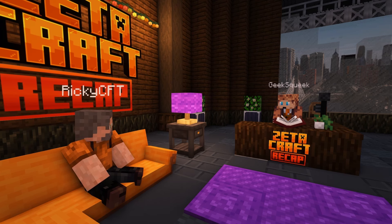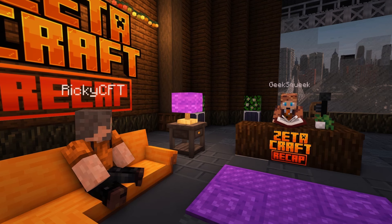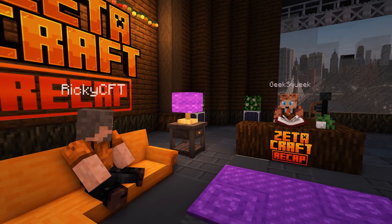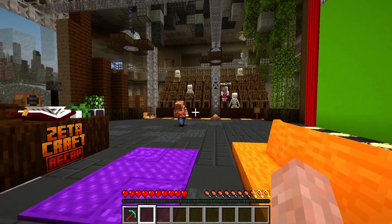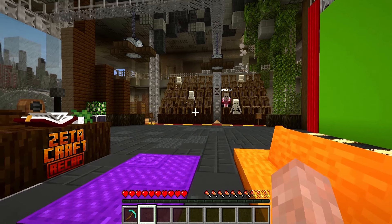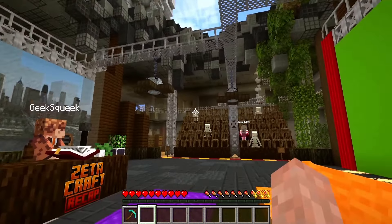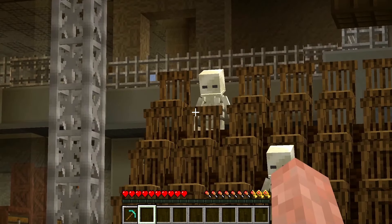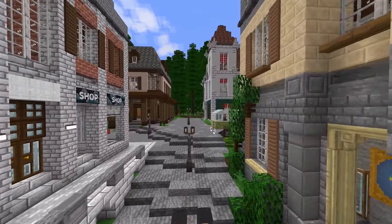Ricky, final question before we go to the lightning round. If you could add any new feature in Minecraft, what would it be? What's the thing you are really missing in Minecraft right now? This is one that I know multiple Zetas share. And we are going to our sponsored message — we'll be right back into our interview. Wait, but I have an answer. I want colored leaves — it's a thing, we want to color the leaves. Let us color the leaves, please. Why can't I tell the fans I want to color the leaves?